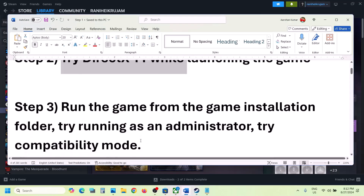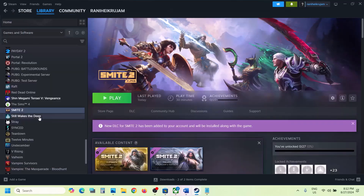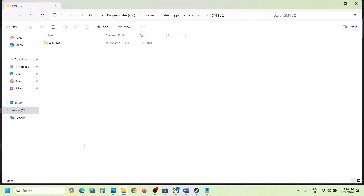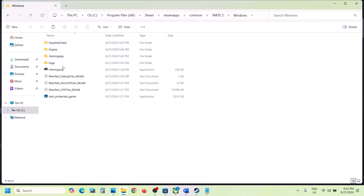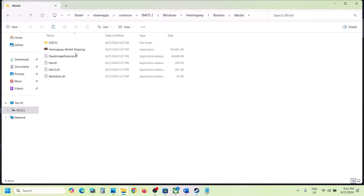The next step is to run the game from the game installation folder. Go to Steam, right-click on the game, select Manage, then click on Browse Local Files. It will take you to the game installation folder. Open the Windows folder, find the game exe file, and double-click to try launching the game. If that does not work, open the Hemingway folder, then Binaries\Win64, and you can also use that exe file to launch the game.